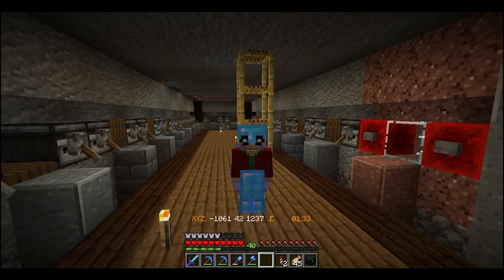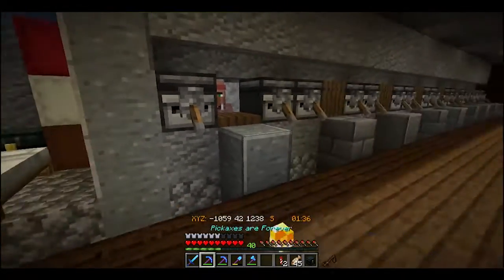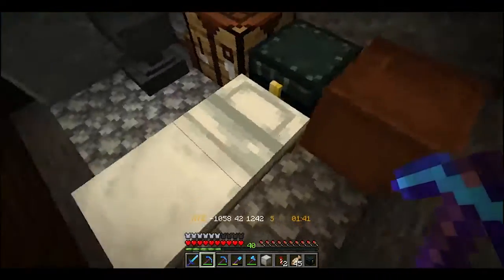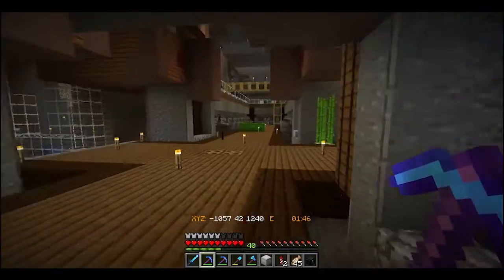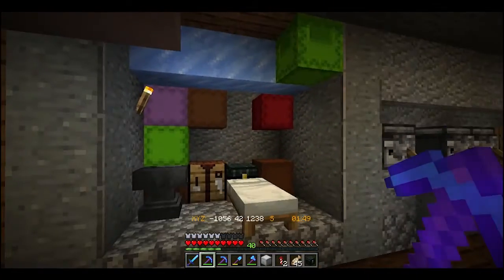All right, so I've been doing some things — actually a lot off camera, a lot of grinding. Hello, butcher. Come back here to the villager trading hall to grab some stuff that I'm going to need. Just got to grab the right one because they're both lime shulker boxes in the same spot, so of course that's confusing.